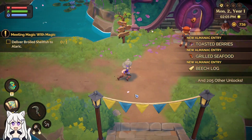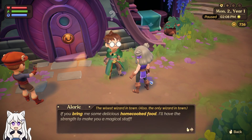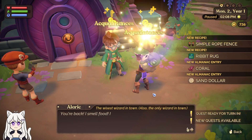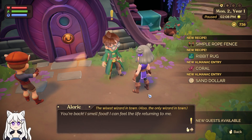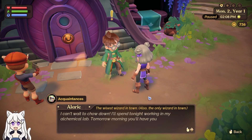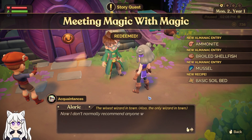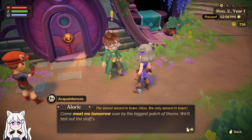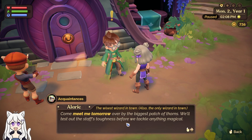Delivering the quest: You're back — I smell food! I can feel the life returning to me. I'll spend the night working in my alchemical lab. Tomorrow morning you'll have your very own magical staff. I don't normally recommend anyone work all night, but times are dire. Meeting tomorrow over by the biggest batch of thorns — we'll test out the staff's toughness before we tackle anything magical.